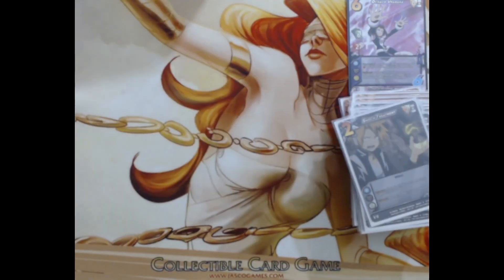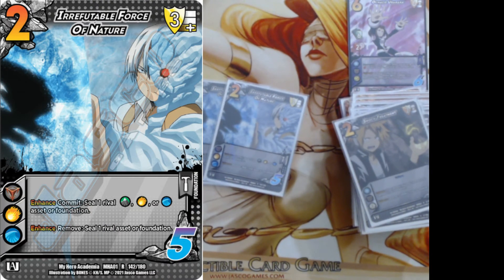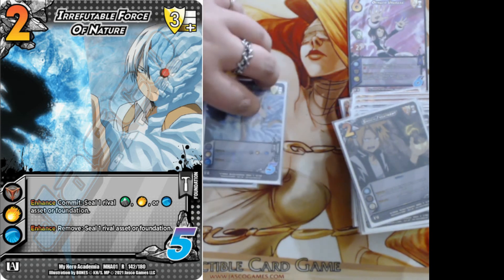We're playing two Irrefutable Force of Nature. Commit to seal an Earth, Fire, or Water foundation. There are very good cards in the game right now under those symbols — Earth lets you seal things like 'You're So Obvious,' Fire lets you seal things like Capabilities, which is a very good card under Bakugo support, and Water lets you seal some strong stuff too. The enhance: remove — you can just seal any foundation. Commit to seal things every turn, or remove to seal one specific thing.